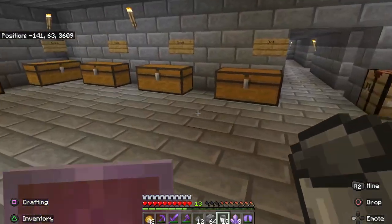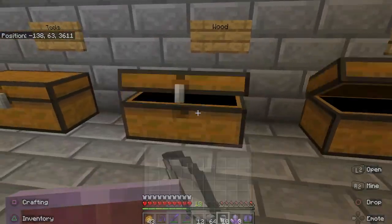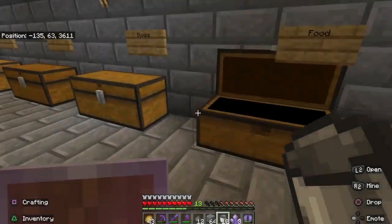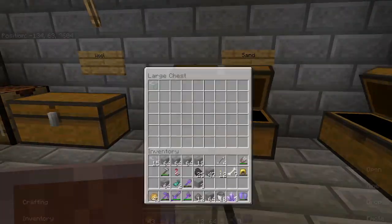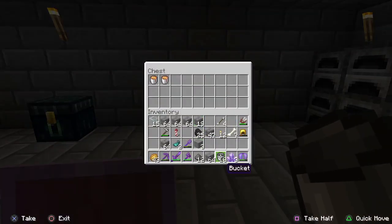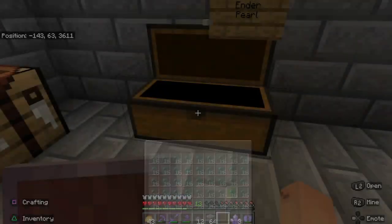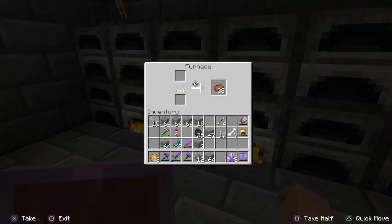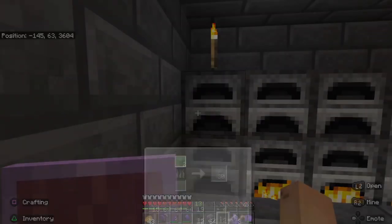In here is our main storage area — it's got everything you possibly need. We've got dirt, wood, tools, extra items, food, blocks, dye, trash, sand, and wool. Over here is where I store my buckets. We have another ender chest and a bunch of ender pearls. In here we've got some things cooking up — some bricks, and I think I was making flower pots.